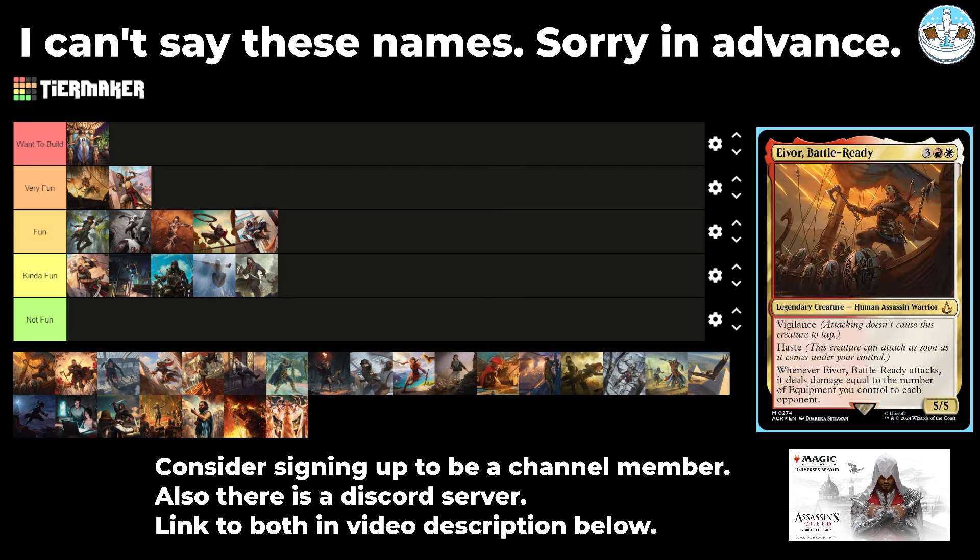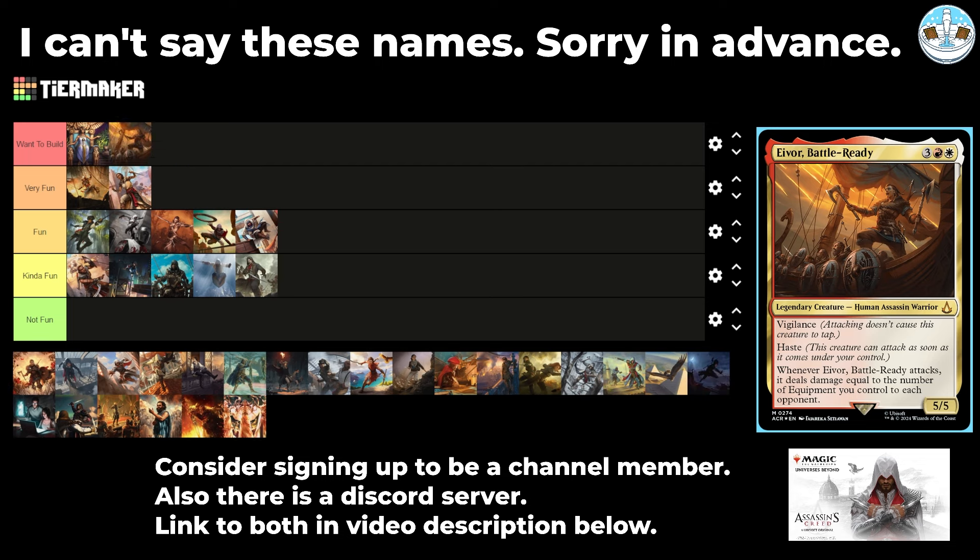Next up is Eivor, Battle Ready — a 5-mana 5/5 human assassin warrior with vigilance and haste. Whenever it attacks, it deals damage equal to the number of equipment you control to each opponent. This seems very fun — really funny with Bloodforged Battle Axe or ways of making token copies of equipment, which you can do in Boros. Vigilance and haste on a Voltron commander is solid. And it's not even each equipment attached to it — it's each equipment you control, so even with cheap equipment, you'll deal a bunch of damage.